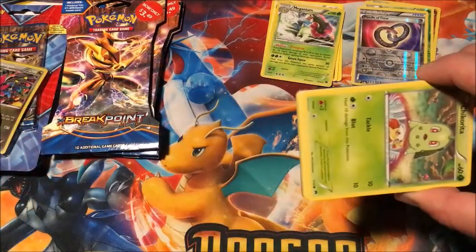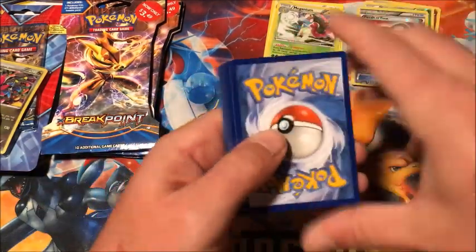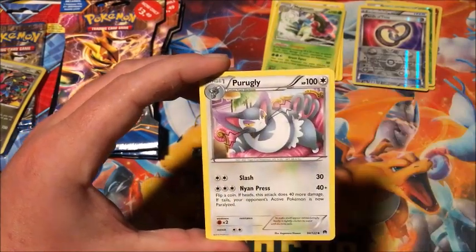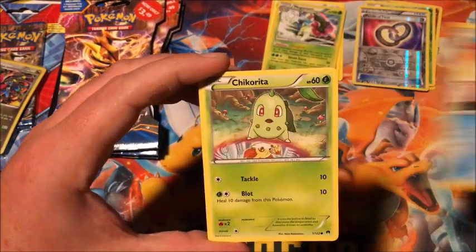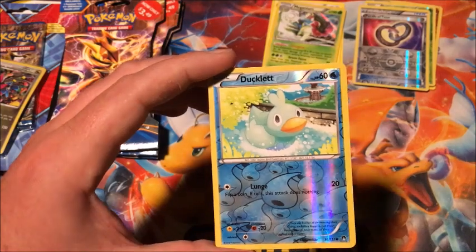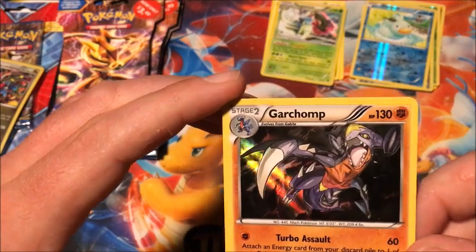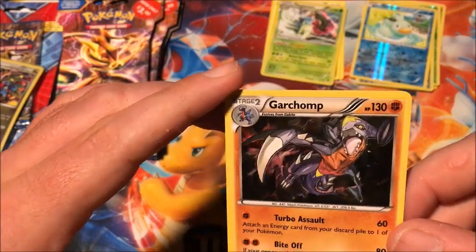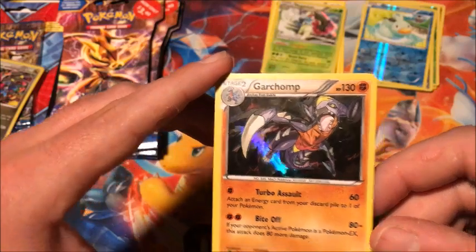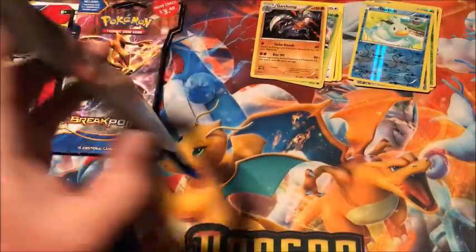I can say Chikorita and Bayleef with no problem, but for some reason I just have trouble with that one. Anyway, we have a Scizor Spirit Link, Furfrou, Slowbro, Chikorita, Puzzle of Time, Spritzee, Skrelp, Honedge, reverse Ducklett, and the rare is a holographic Garchomp — I've never seen this one before. That is an awesome card. Look at the detail on it — it's a beautiful card. I really like the design, it's tough to see the holo effect but the card itself is really cool.